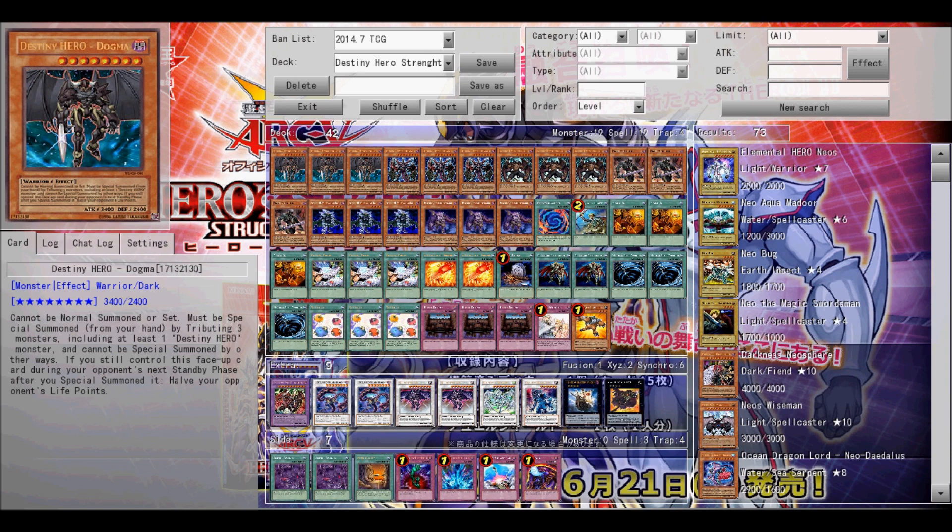Next up is Soul Drain and it's pretty useful because of its effect — you activate it by paying a thousand life points, and monsters that are banished as well as monsters in the graveyard cannot activate their effects. It's good because if you're facing Noble Knights you can stop them, but you have to make sure you have everything of yours in motion before you activate any of those side deck cards.